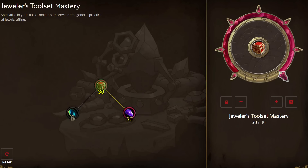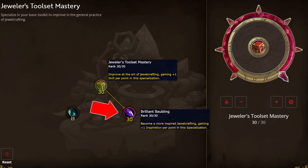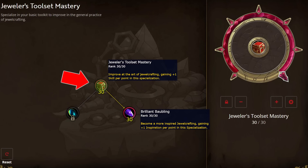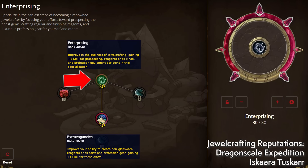Jewelcrafting has proven to be a fairly crowded market, meaning as a tool crafter you'll be helping them tear each other apart. Start with 10 points in Jeweler's Toolset Mastery, then go all in with Brilliant Bobbling for the inspiration. For more base skill, go back and max out Toolset Mastery, then move on to Enterprising — plug 10 points into the base to unlock Extravagance and max that out. Then return to Enterprising and add points until you can rank five tools. You can also use Vibrant Polishing Claws to raise your inspiration bonuses.